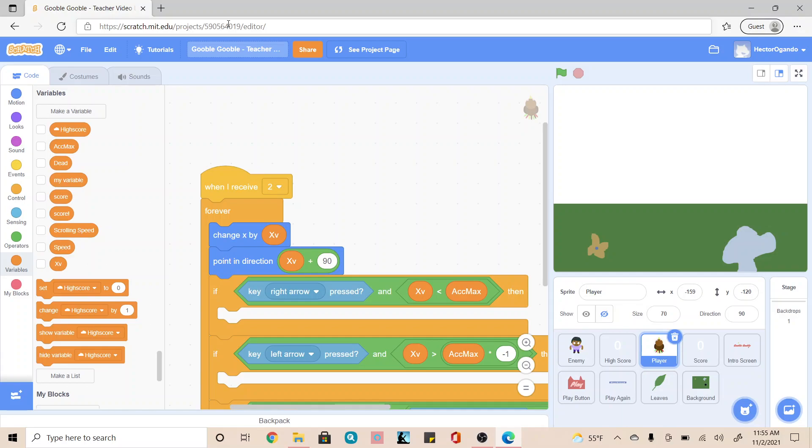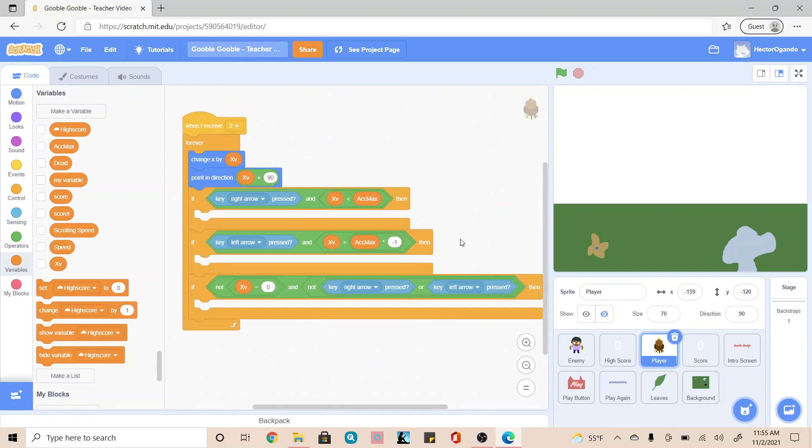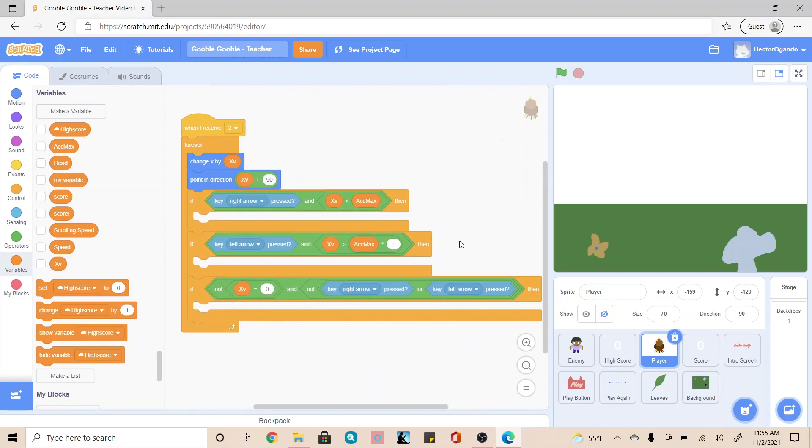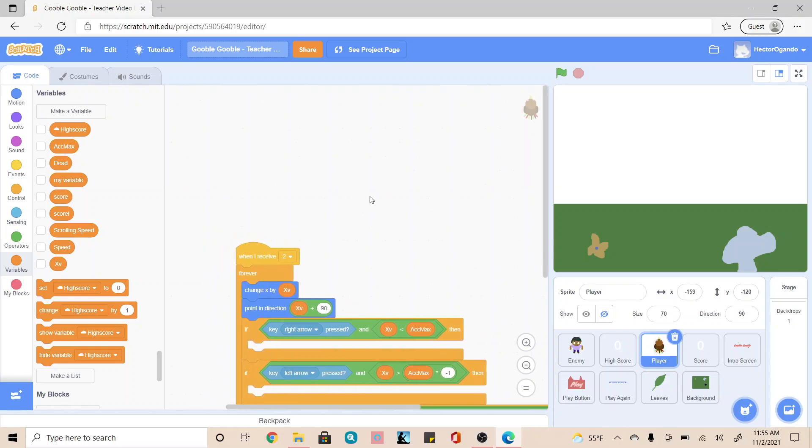Hey guys, so the next step is going to be to code our player. If you already noticed, we already have a sort of pre-built code here. We're going to code this later, so we're actually going to not focus on this right now. We're going to go a little bit above it and start adding other code to it first before we tackle this one over here.